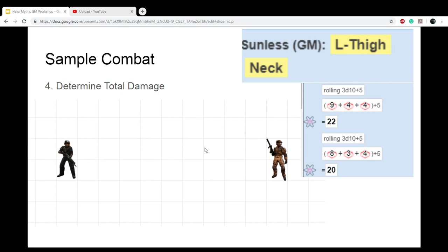The damage resistance total would be 20 for the head and 21 for the leg. You calculate this as armor plus the toughness modifier of the unit. Whatever remaining damage resistance is left, you subtract from the damage dealt. In total, we've only done around three damage here.